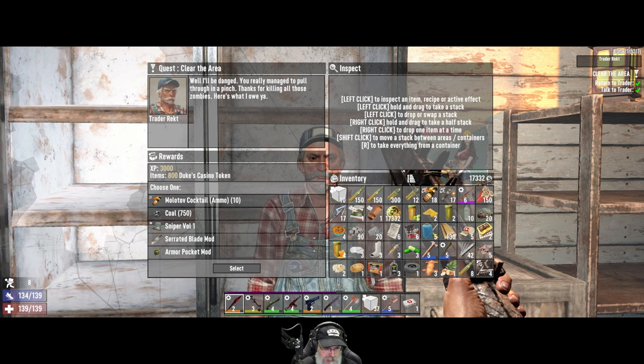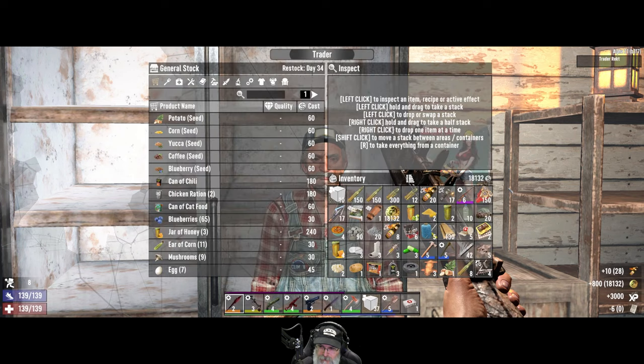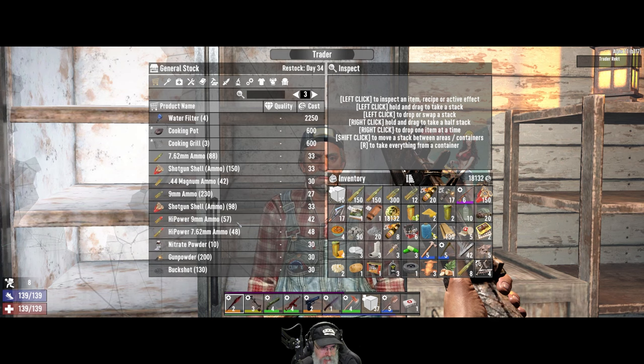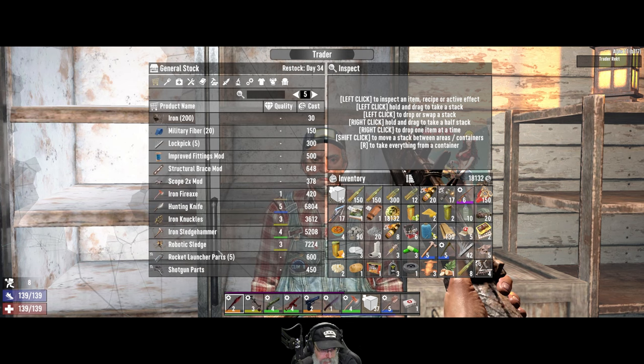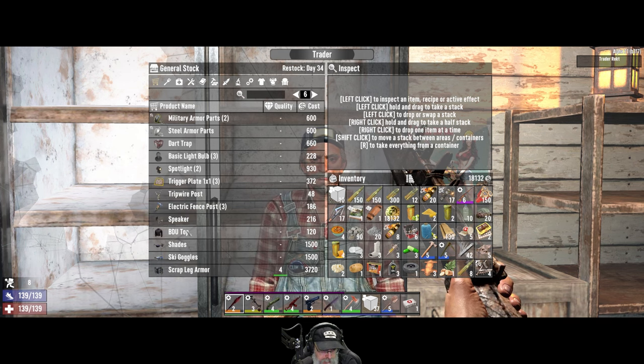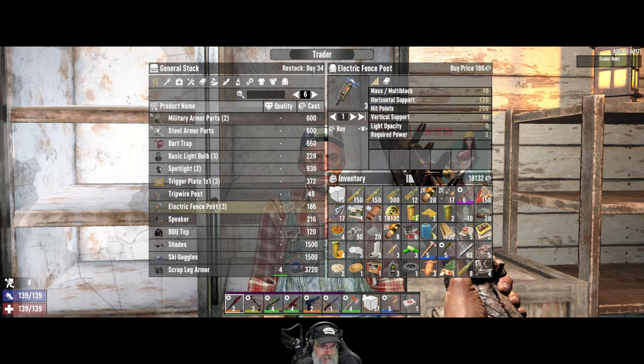This stuff all kind of sucks, well the Molotovs don't suck. Let's take the Molotovs. Let's check the trader's inventory because I don't know if I've been back here since he reset. If he's got any motor books we'll take those. He's the farming and food trader. He's got a scope mod, robotic sledge. We could buy some electric fence posts but we can make those ourselves, so not too worried about that.